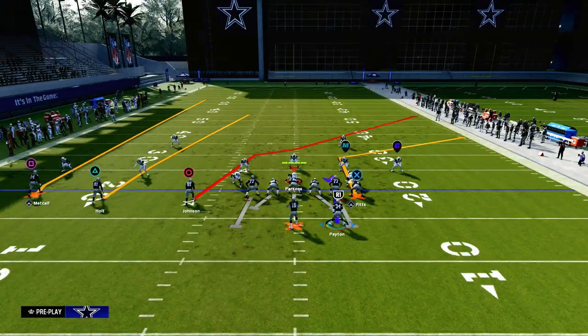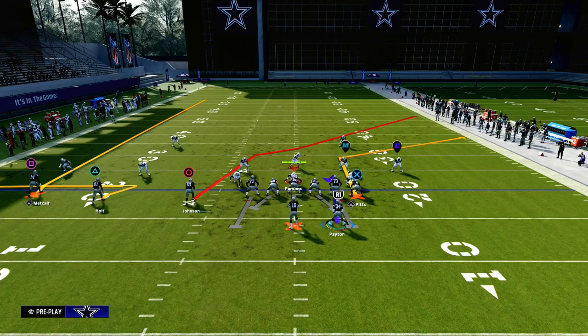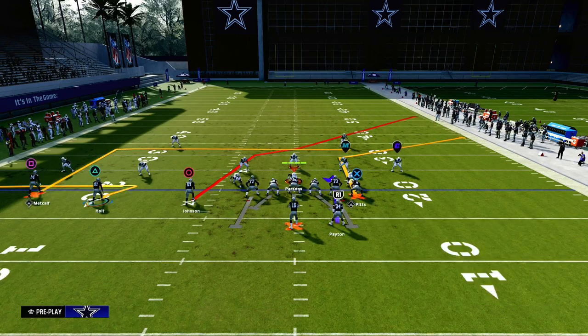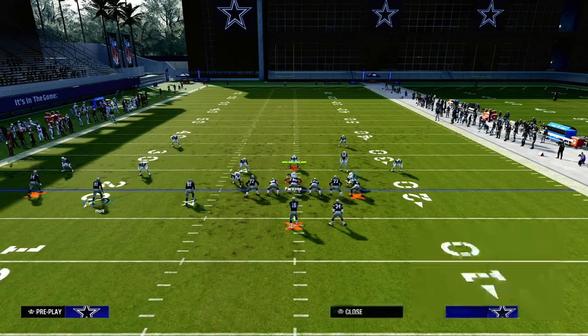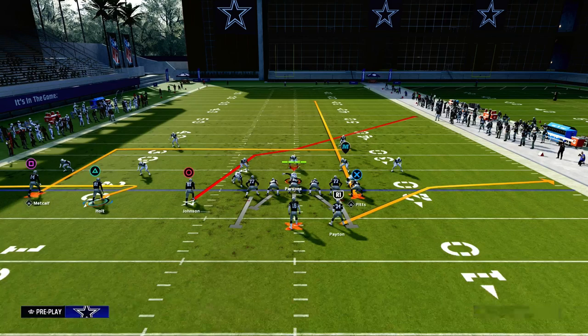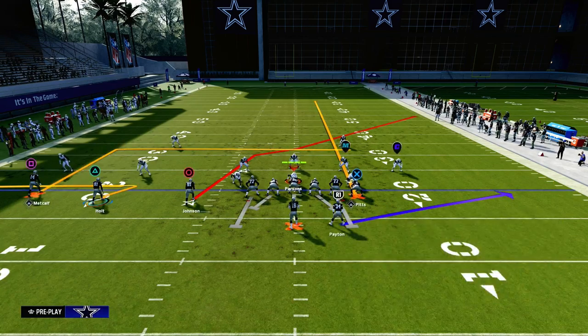What we're going to be talking about today is attacking the double Mabel defense with a very simple route combination out of verticals. What we're going to do is zig the middle trips receiver, put the outside trips receiver on a smart routed in route, streak our tight end, and then with the running back we can either leave him on a hitch, put him on a ghost if you have hot rod master or running back apprentice, put him on a table route, an out, a block and release — basically whatever you want.